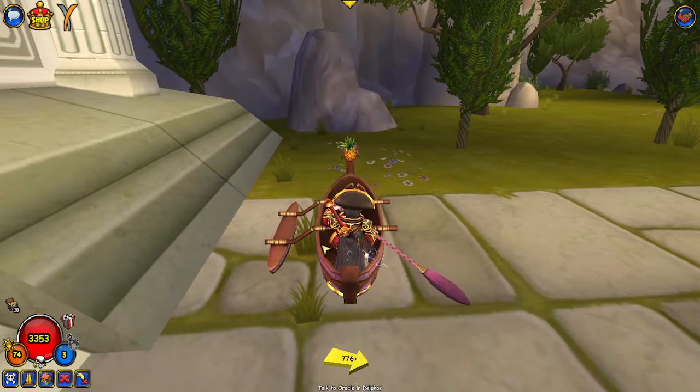The jump animation makes little squeaking noises, which is great. This is the moving animation — yeah, it looks pretty solid. I like the mount; it's probably the best part about this whole bundle. What I also like about this mount is your weapon actually shows — some mounts just get rid of your weapon, so I like that my weapon still does show. Very solid mount.